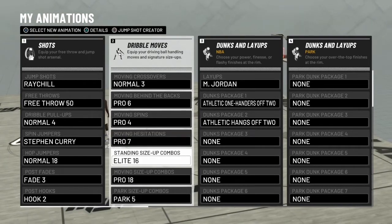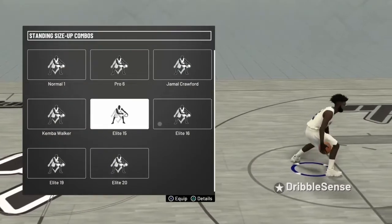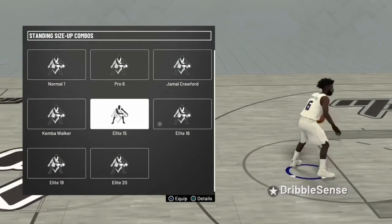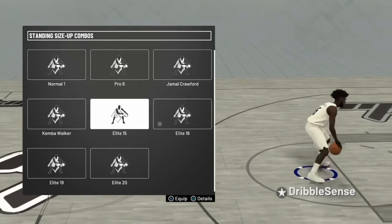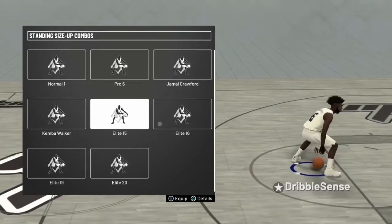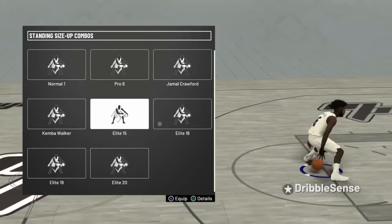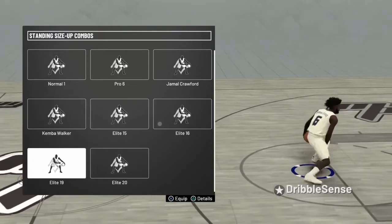I like to use standard size-up combo at least 16, but I also use elite 15. I love elite 15. It's kind of slower than the other ones, but I like it — you can really get combos off of this, and it gives you a newer dribbler feel. I like elite 20. Elite 15, elite 20, and elite 16 are probably my favorites right now.